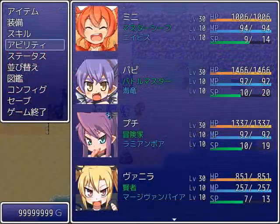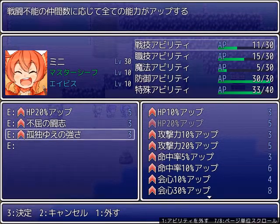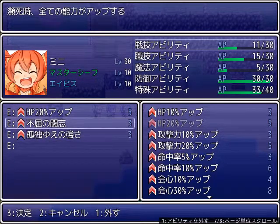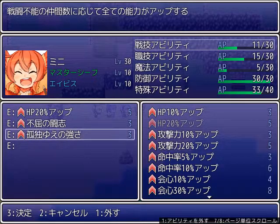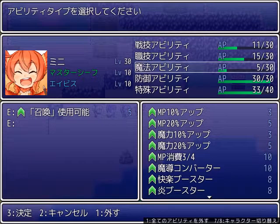More important to my loadout are the abilities I equip. Going into abilities you have five types. The important war abilities are the HP boost and Fukutsu no Toshi and Kodoku yue no Tsuyosa — Unremitting Fighting Spirit and Power of Loneliness — which provide stat boosts under certain circumstances. Mini's not very important for much other than the fact that she steals a lot.